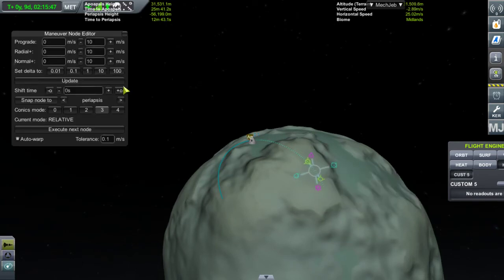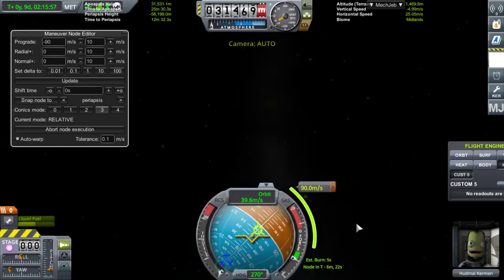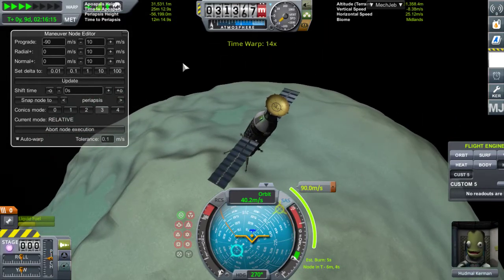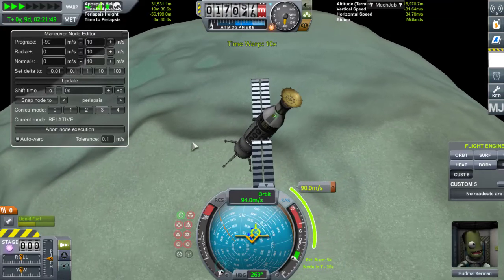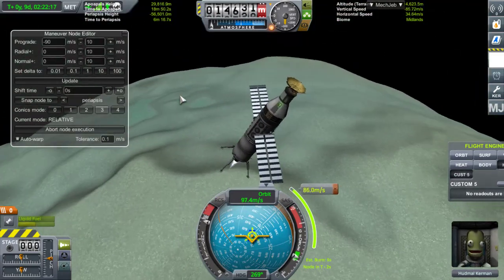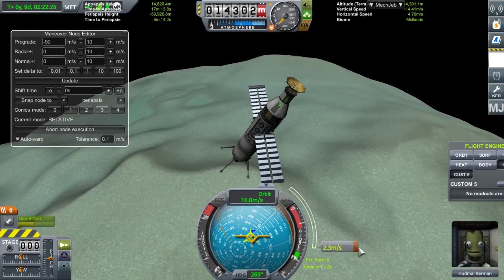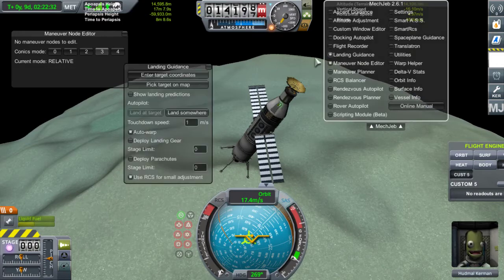Rétrograde. Quick save. Execute next node. En plus, Minimus, je crois qu'elle tourne très vite. Ce qui fait que notre point d'atterrissage va bouger quand on fait le time warp. On doit atterrir par ici, je pense. On va se mettre une petite poussée par là. Execute next node. Je vais sortir le landing guidance, comme ça je me prends pas la tête et j'arrive tranquilou.